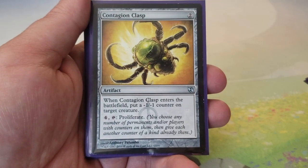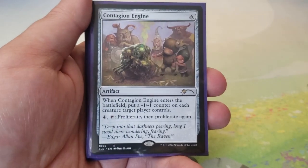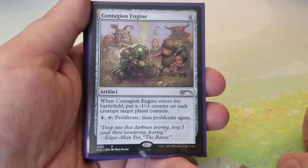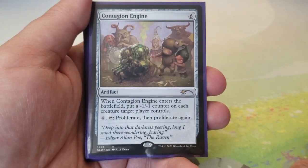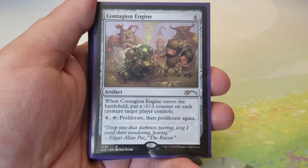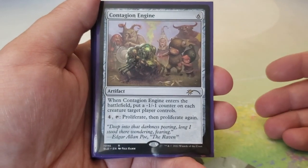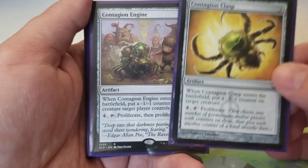Contagion Clasp — two mana: when it enters put a minus one/minus one counter on target creature; tap four and it to proliferate. Contagion Engine — six mana: when it enters put a minus one/minus one counter on each creature target player controls; tap four and it to proliferate twice. Double proliferate for the same activation cost — great value.